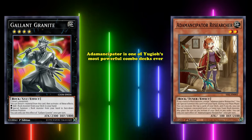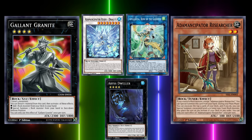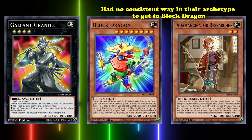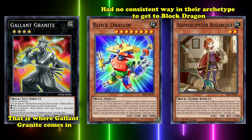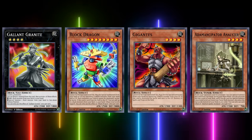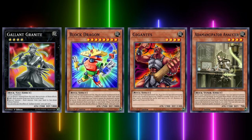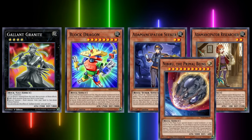Adamancipator is one of Yu-Gi-Oh's most powerful combo decks ever. Its ability to swarm the field with special summons and access powerful extra deck options including Synchros, Links, and Xyz monsters was legendary. All of that was defined most prominently by one monster: Block Dragon. The problem was that Adamancipators had no consistent way to get to Block Dragon — but Gallant Granite solved that. Adamancipators had relatively easy access to Rank 4s thanks to cards like Gigantes and Adamancipator Analyzer, and they abused Gallant Granite to access Block Dragon consistently, giving the deck nearly unlimited extension and an immediate plus-3 in searches. Even when they already had Block Dragon, they'd still use Gallant Granite to search other Rock extenders or even Nibiru the Primal Being as a last line of defense.